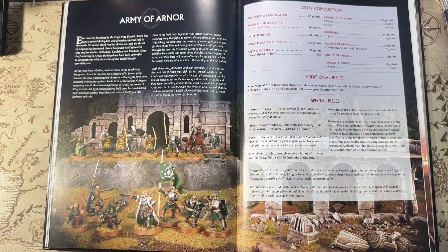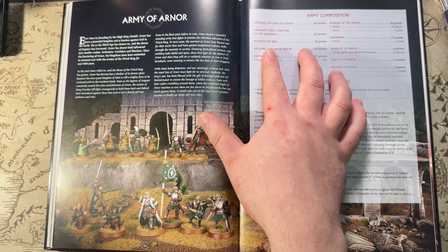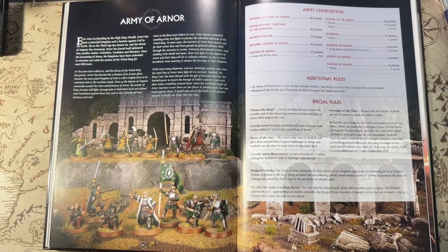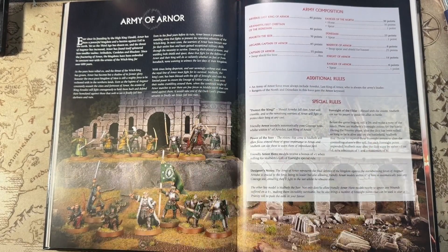Next up we have the Army of Arnor — this is the Arvedui one, representing Arnor at its height when Fornost falls. You can take Arvedui Last King of Arnor, Aranath, Malbeth, Argadir, Captain of Arnor, Ranger of the North, Dunedain, Warrior of Arnor, Knight of Arnor, and Rangers of Arnor. The additional rule states an Army of Arnor must always include Arvedui, who is always the army's leader. Rangers of the North and Dunedain in this force gain the Arnor keyword, which helps with a few things — it should also mean they get the courage buff within Arvedui's aura.